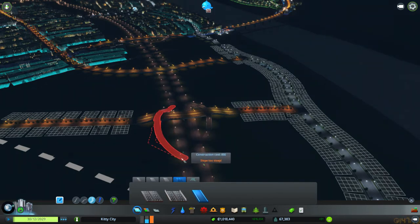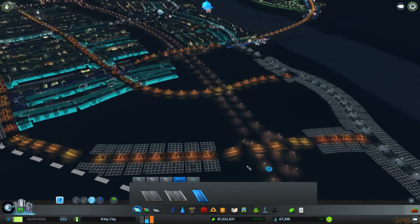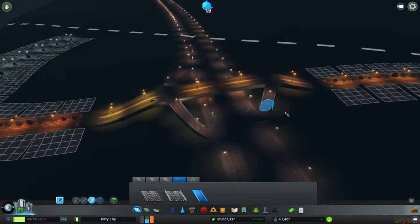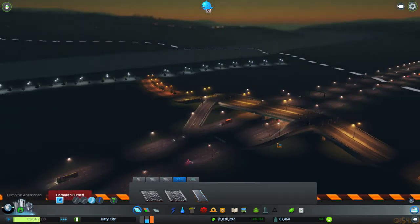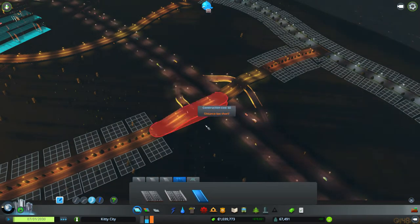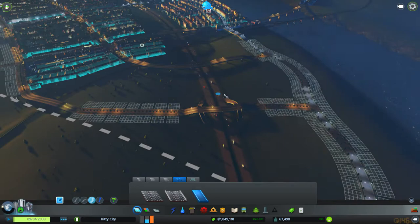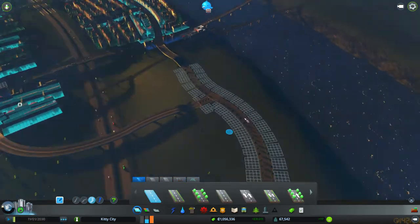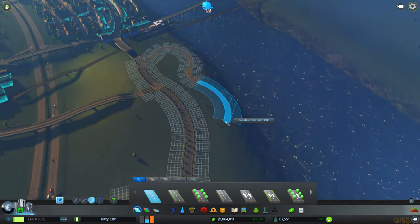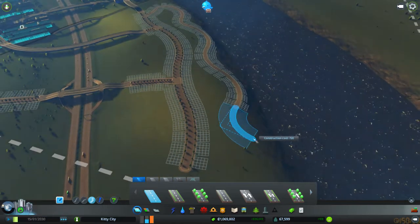Slope is too steep — what do you mean slope is too steep? Oh, that slope — whoa! That's a water slide, not an on-ramp. The others look okay. There we go. Along the shore, we can have a road that follows it pretty faithfully. And there are some shore-specific buildings now, but this is way too cliffy to really make them work.